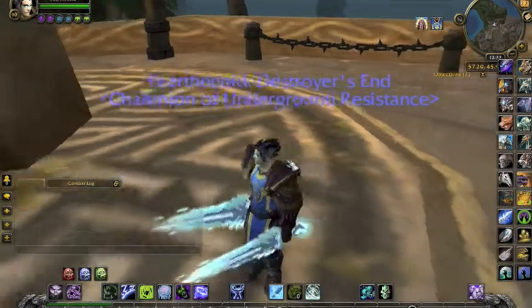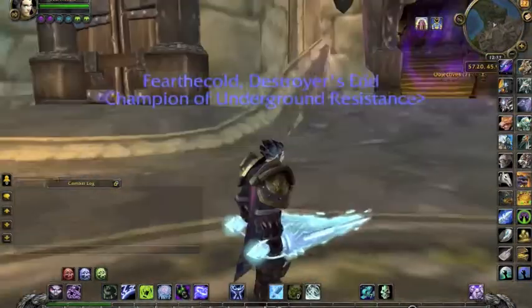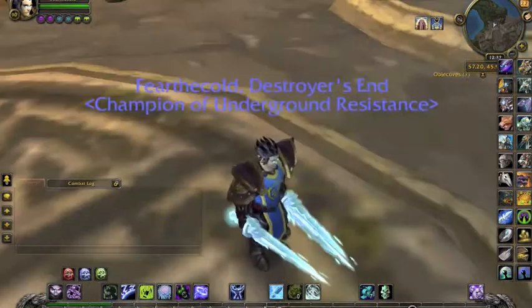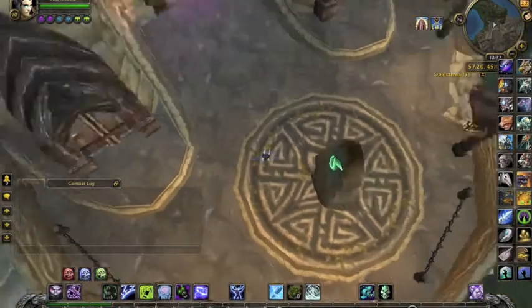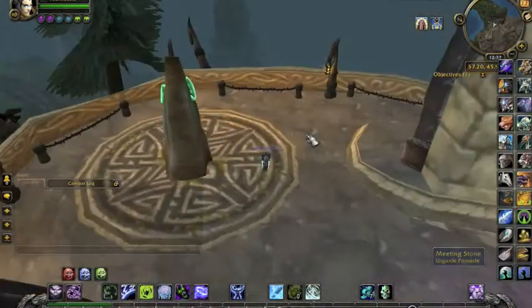Hey guys, welcome to a quick guide. I'm going to show you one of the things I've been doing lately, which is farming for the Reigns of the Blue Protodrake mount. You can get it off a boss in the Utgard Pinnacle Heroic dungeon from Wrath of the Lich King. I'm level 90 and obviously if you're 90 it's so easy to solo.